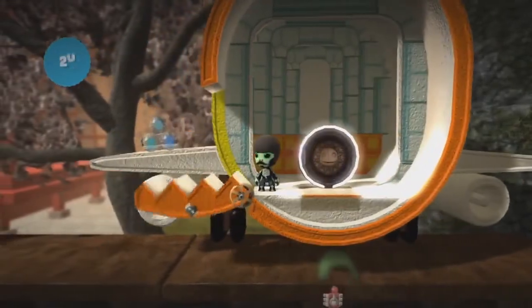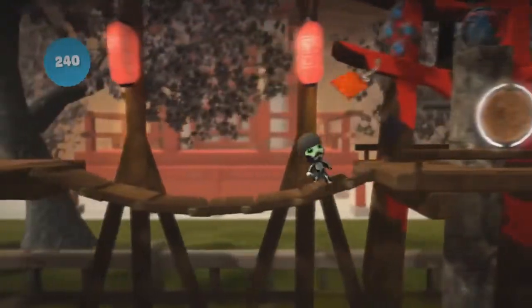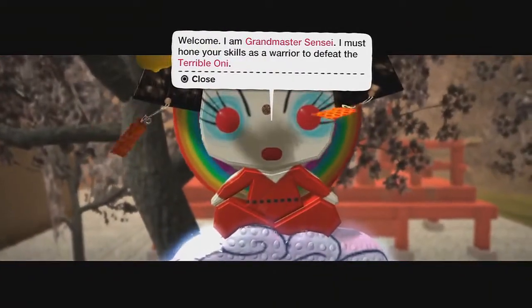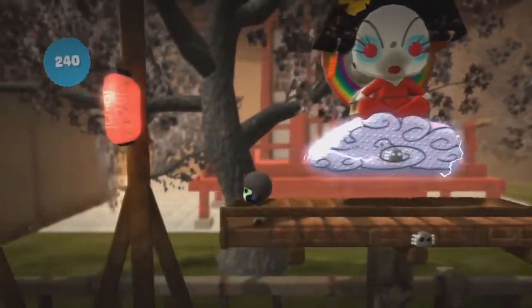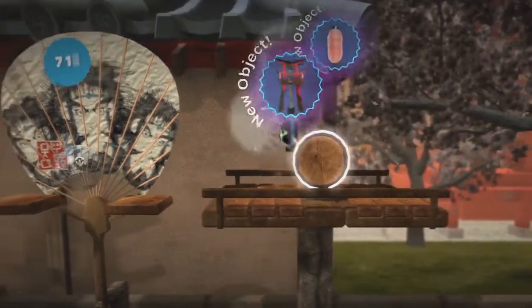We get to run on ninja pillars — if you've ever watched the TV show Wipeout, it kind of reminds me of that. There's actually a really cool Wipeout level on this game in the community levels if you search for it. Okay, the grandmaster sensei says he must hone your skills as a warrior to defeat the terrible Oni. This level is pretty simple and the music is really great.